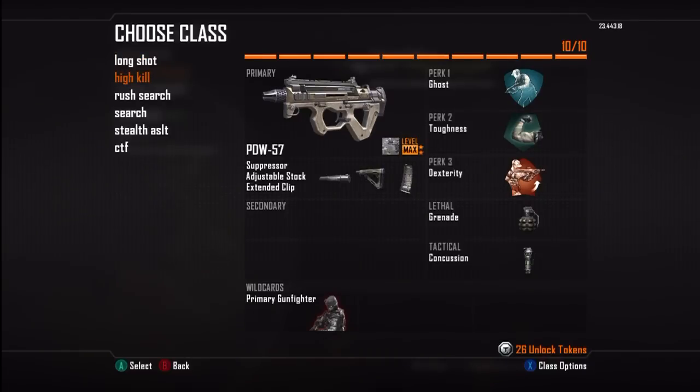The next one is my high killing class. If I'm going for dogs or something on a short map, I use this — it's the PDW. You can see the three attachments I like to run on it. I like to run Ghost and Hardline. I normally don't run the grenade or tactical on this one, so I run Hardline and Ghost instead.